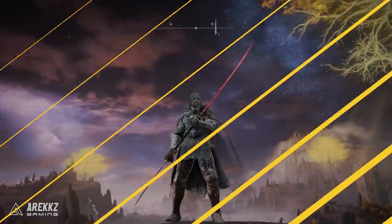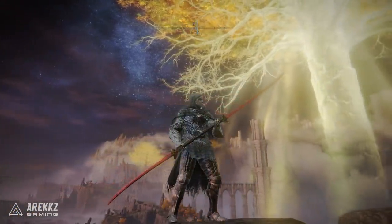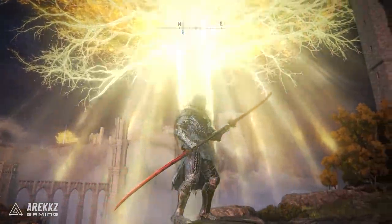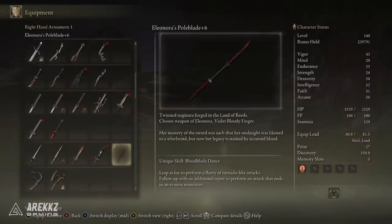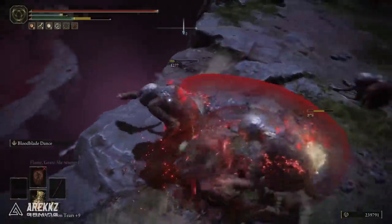Kicking it off with Eleonora's Poleblade — a weapon that I am very glad to be using now. This is the Darth Maul Twinblade; I absolutely love this thing because it looks incredibly awesome. It has the unique skill Bloodblade Dance, where you leap at the foe to perform a flurry of tornado-like attacks, then follow up with an additional input to perform an attack that ends in an evasive maneuver.